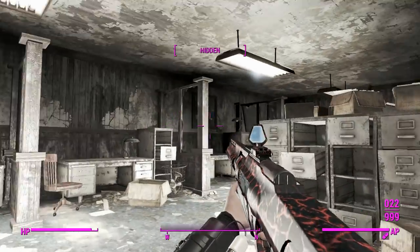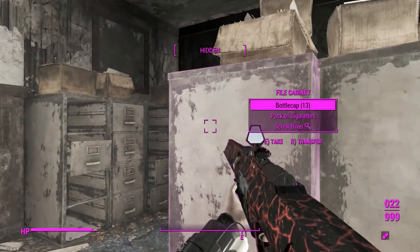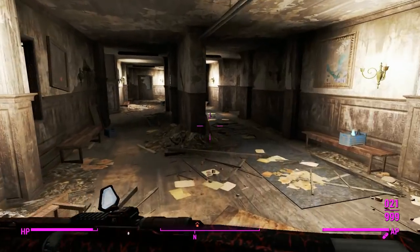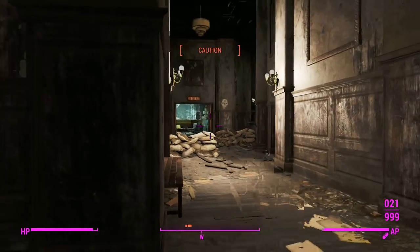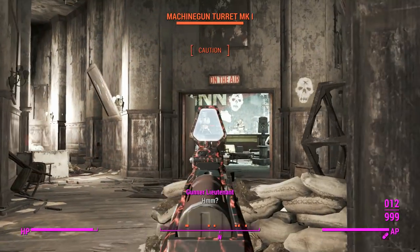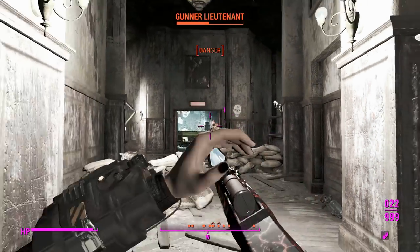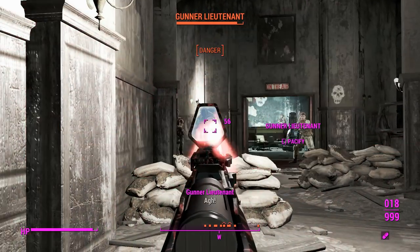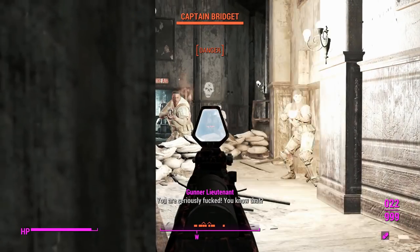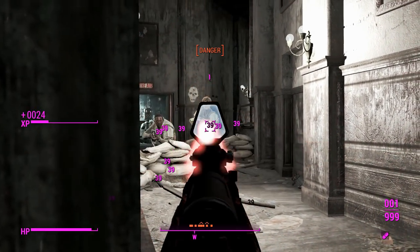We'll switch over to the automatic one. This one's got the hellfire paint on it, it also fires red beams, and whilst it does a little bit less damage, I've added plus 25% damage to offset this, so it should be a little bit more effective. I've got this thing with a reflex sight — can barely see through it unfortunately, but it seems to be going well regardless. The ammo capacity isn't as great as a regular laser rifle in the base game, but the reload is a little bit faster, and it's nice and easy to keep on target.